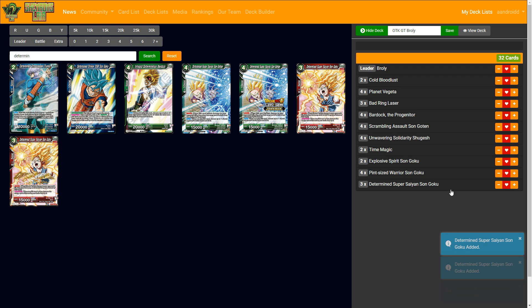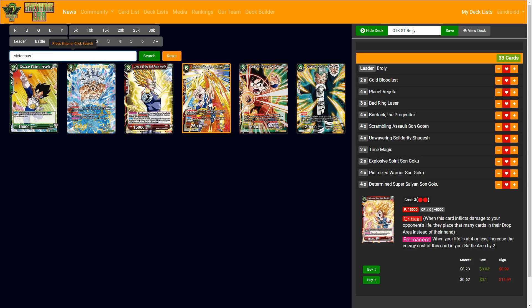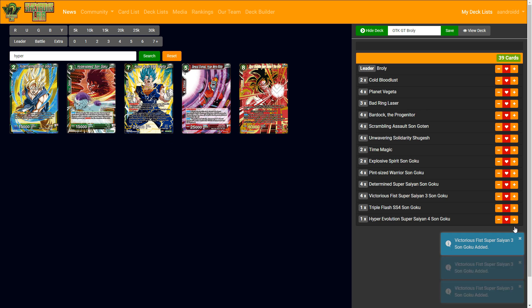Determined Super Saiyan Son Goku has Critical, which is nice — I have Champa in here so it's not a bad idea. Re-tap it when awakened and then evolve. When your life is four or less — which you get to pretty quickly with this deck — the energy cost of this card increases by two, making it effectively a five drop. You can't evolve with Triple Flash on this one, but you can evolve it with the secret rare.